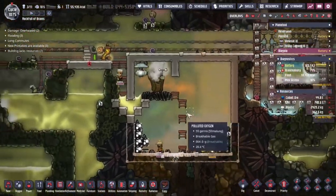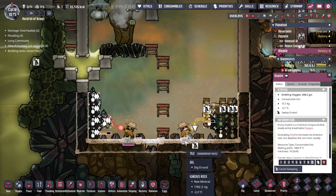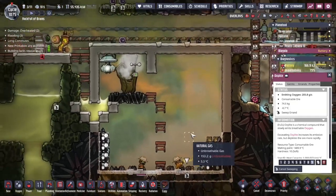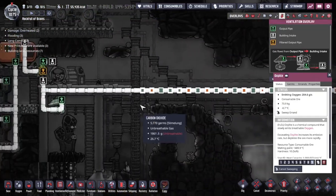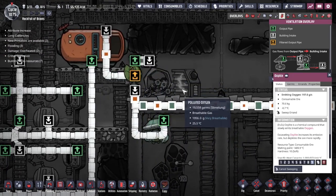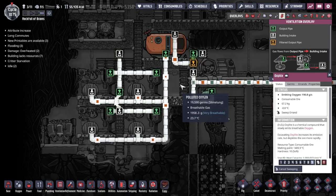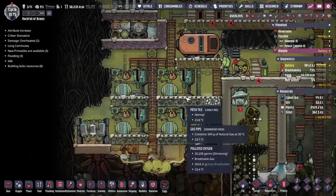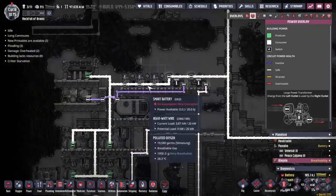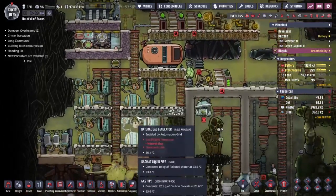That should start powering everything. It's gonna take a while for the concentration of natural gas to get high enough in here for it to actually start paying itself back. The oxalite in here was also going to make that harder. As soon as that oxalite is dug out, we'll go ahead and ask for it to be picked up. The gases have been working their way over, slowly but surely making their way over to this first filtration point where we drop the polluted oxygen out and the natural gas comes up here and gets fed into our generator.